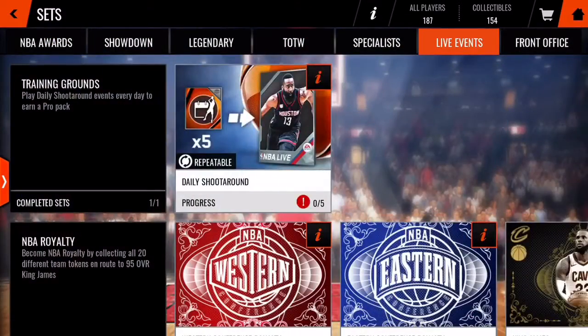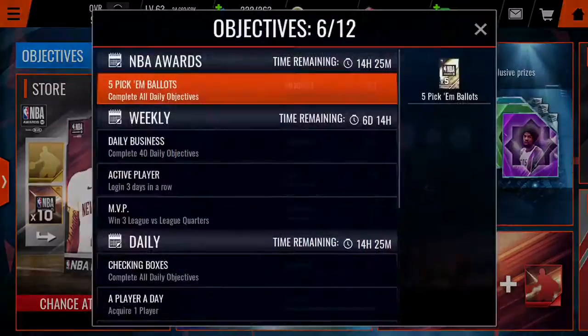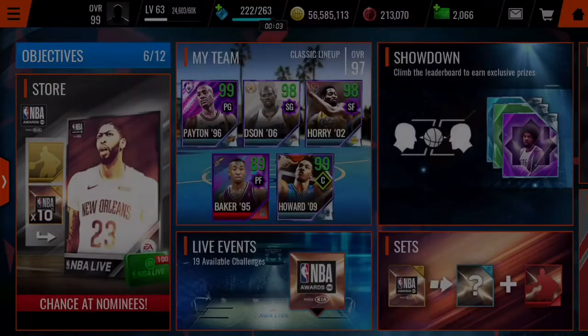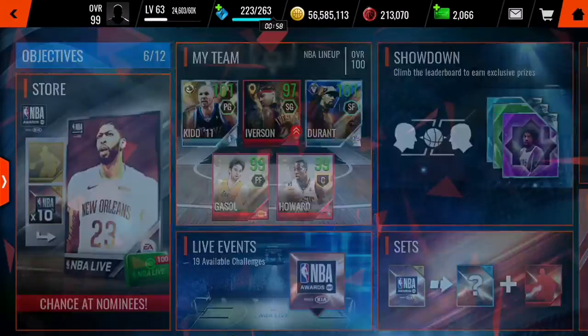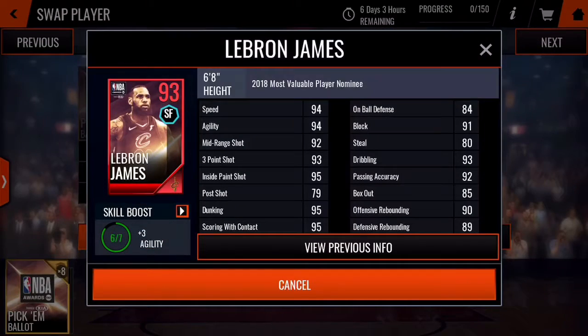Also in the store, you can spend some cash to complete the set. Every day you get five pick-and-balance tokens. The total is 520 tokens. I think with no money spent you can definitely complete all six picks to get 520.